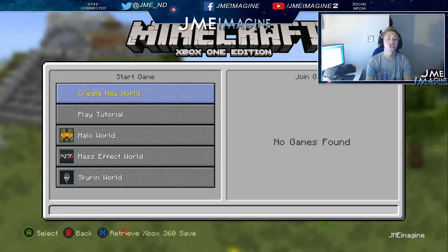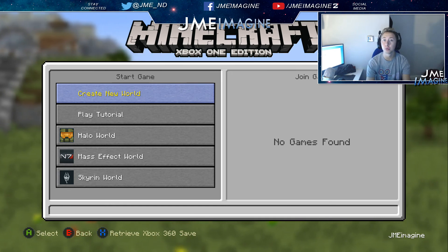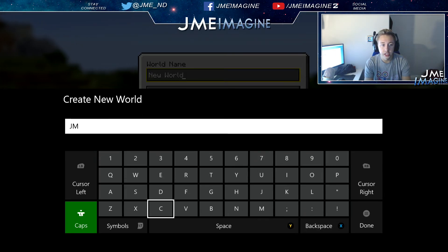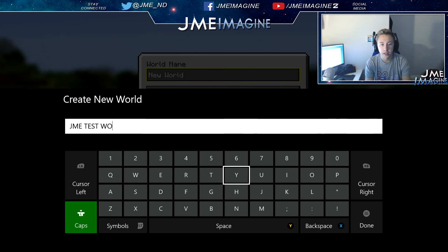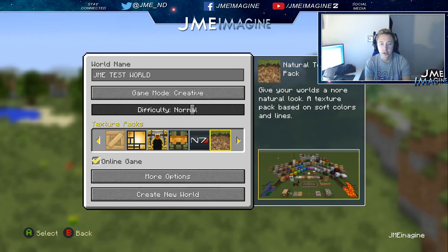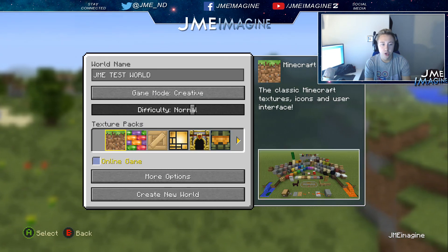So we created a new world. We're not going to try to survive today — we're just going to have a look around the world, see what it looks like, because I haven't actually been on this yet. Let's change the name: 'Jamie Test World' — I think that's a good name. Survival or creative? Test. We don't really need any texture packs on the game.